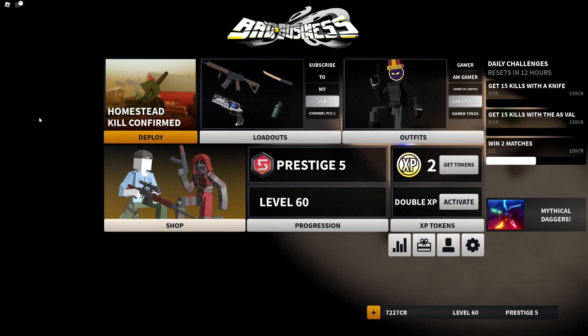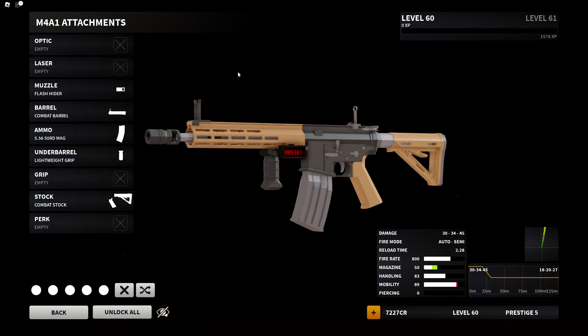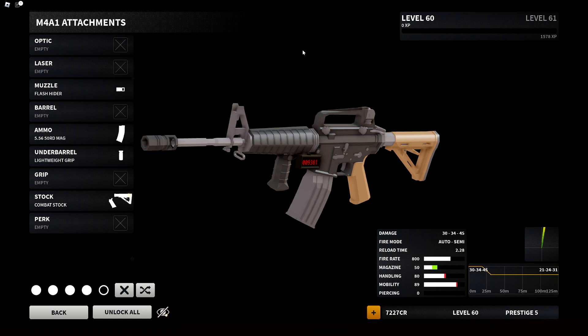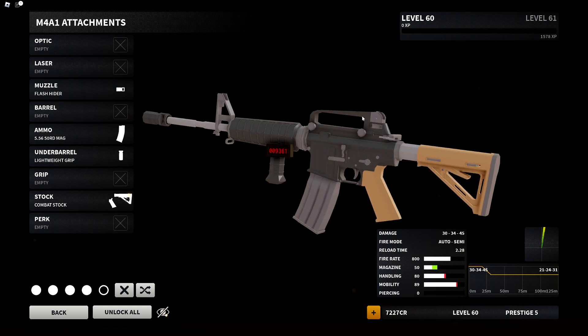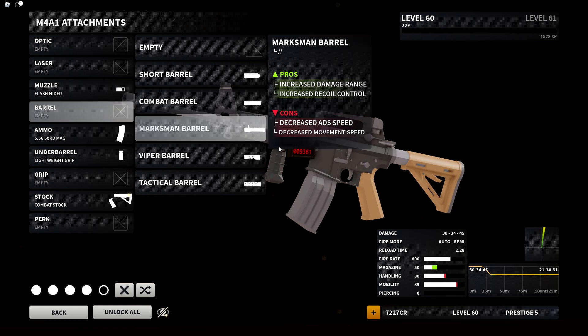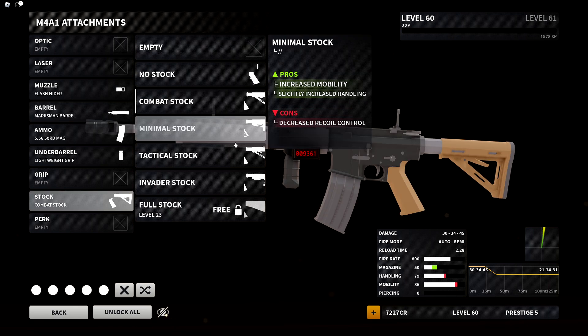What's up guys, welcome back to a brand new Bad Business video. Today we're going to be checking out the newly revamped M4. This is what the base model and guard looks like right here — it's a pretty big change. It does have the M16 carry handle, but if you put on a different barrel that removes it.